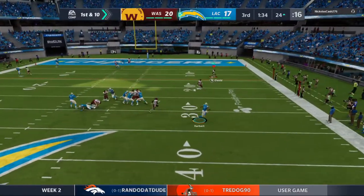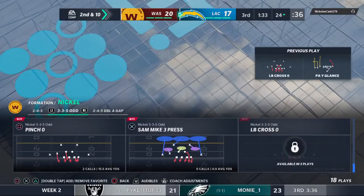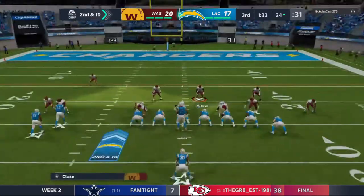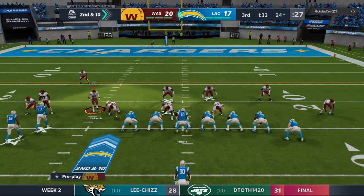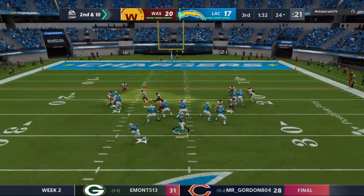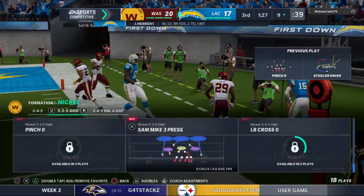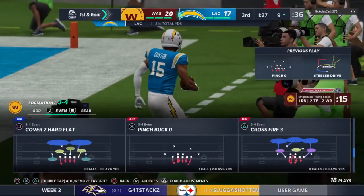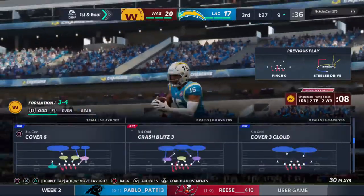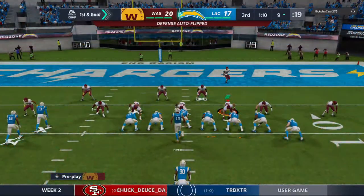Off the play fake to Ekeler, Herbert escaping pressure right — incomplete. They've given up a few first downs on this drive but the incompletion should give them something to build on. Third quarter from SoFi Stadium, second and ten — Herbert throwing again, complete, heading out of bounds inside the ten at the nine-yard line. Second catch for him today and a first down. They're working a great drive here — moved the ball with very little defensive resistance, but they better be prepared for adjustments.